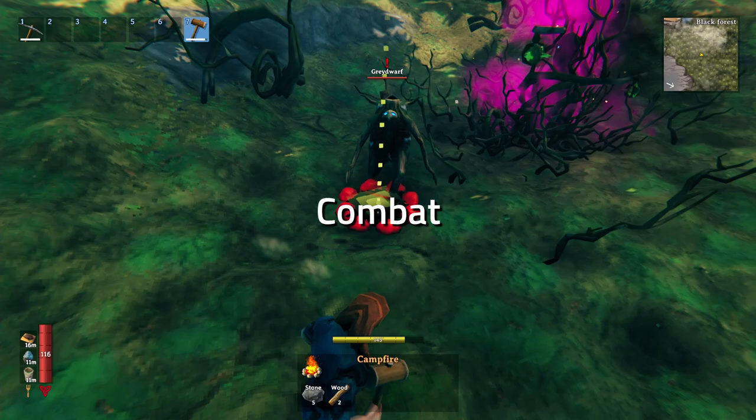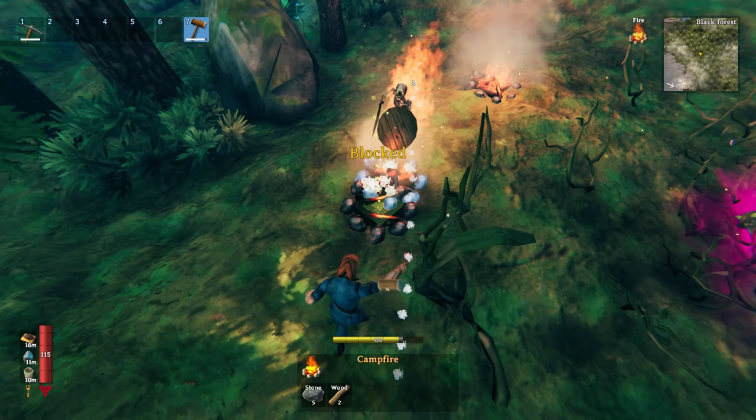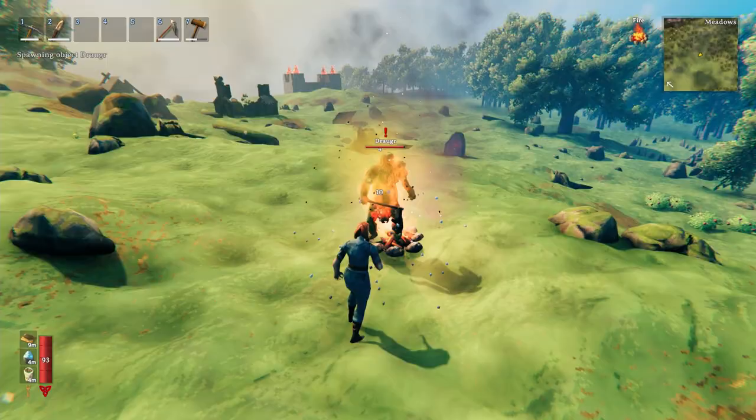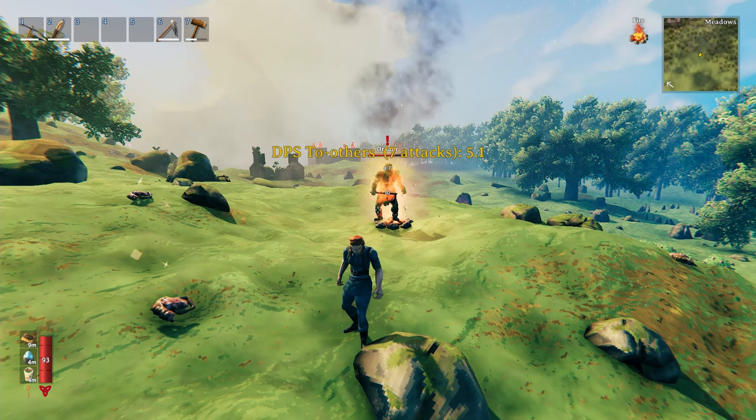Ever since Valheim launched, campfires have quite commonly been used by players to dispose of enemies, typically by placing them down in the path of a mob as it tries to run away. But for some reason fewer people use bonfires — here's why you should.